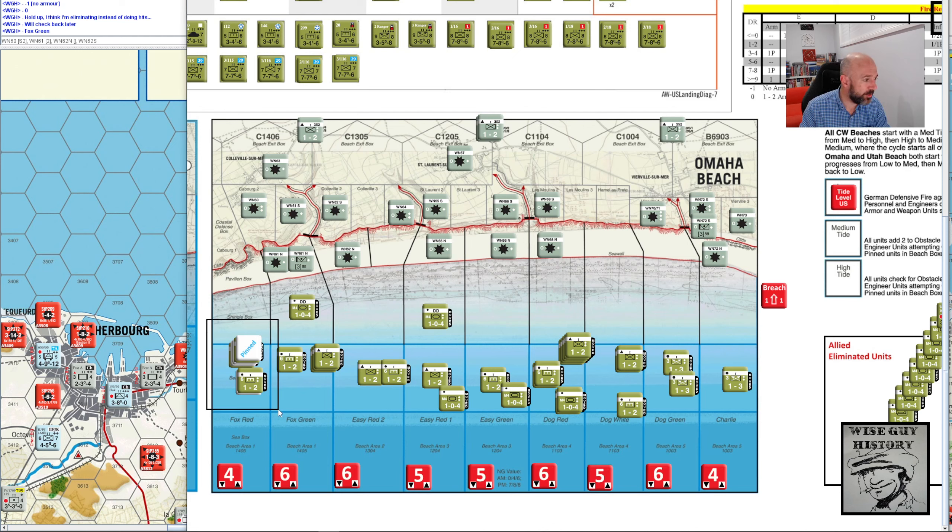So I've done this one, resolved this one — okay, that wasn't too bad. Now I'm up to this box here: it's the Fox Green Sector Beach Box. We ignore these because they're in the beach exit box and they only fire basically along their row. We've got Widerstandsnest 60. It sits astride two sectors and so it can fire into Fox Red and Fox Green.